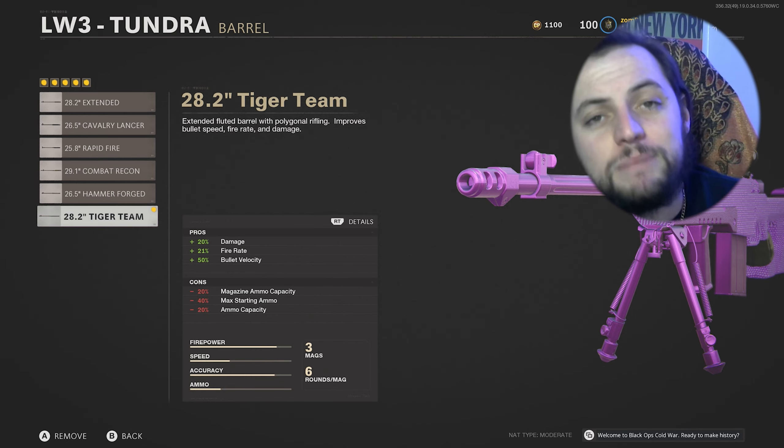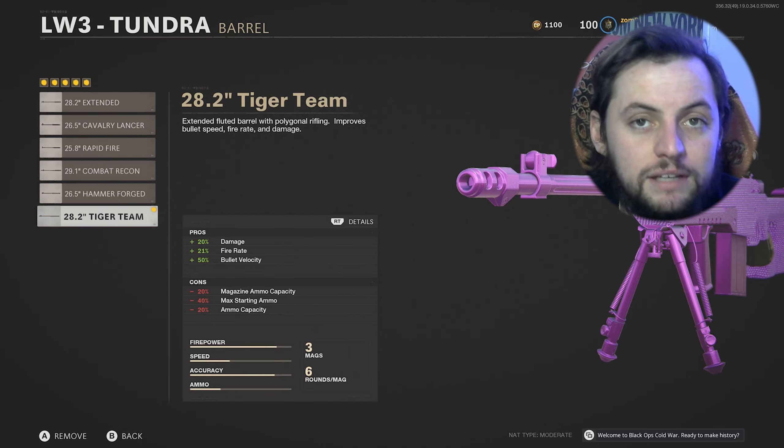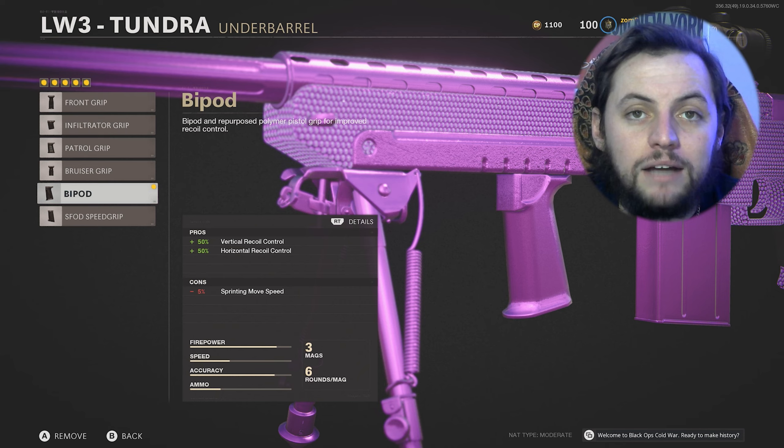Firstly, we have the Axial Arms 3x Sight for the Optic. It gives you a wide peripheral view and a very good ADS view. It zooms in faster than the original scope. I guarantee you, this is going to be the most important part of your build, to be honest.